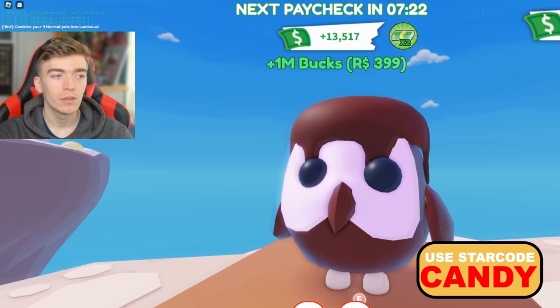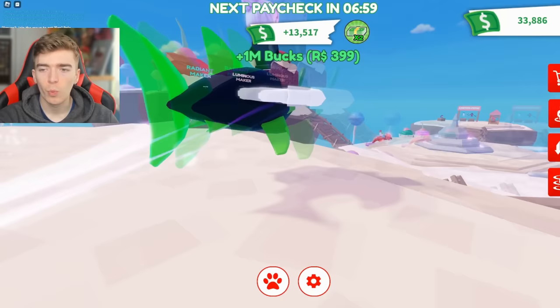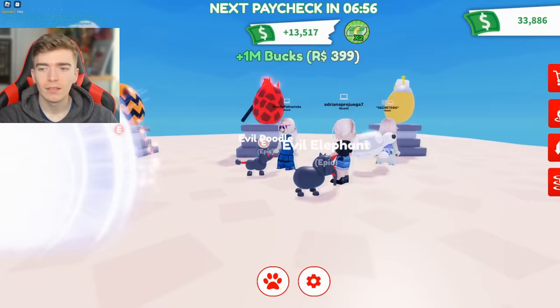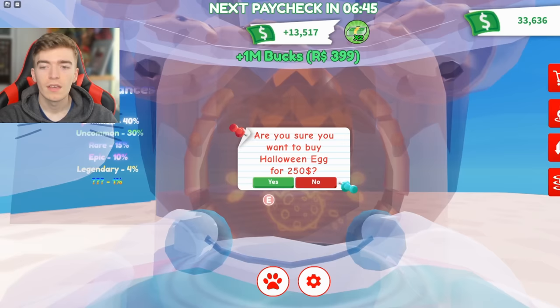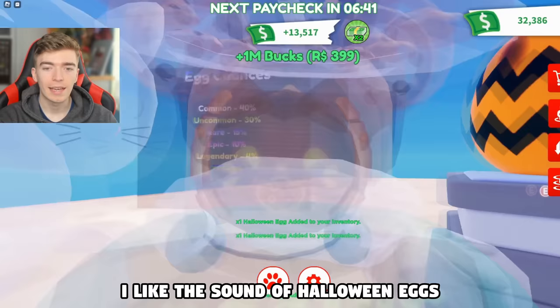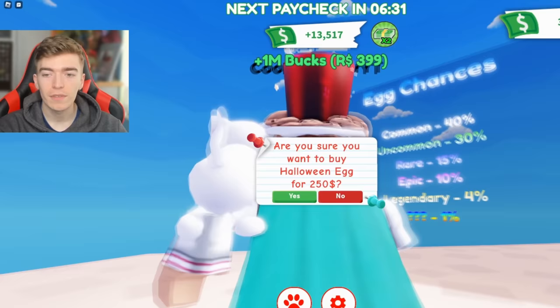We've got to check out the whole fake game experience, so let's head over to the hatching section. This person's got a witch shark — what in the world? Someone else just hatched a pumpkin reindeer. A Halloween egg is only 250 bucks, so let's buy a bunch of these. There's a 4% chance of a legendary and a 1% mystery rarity, which means I'll probably need to open around 100 of these to find out what that mystery pet is.